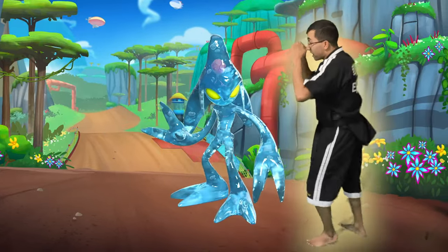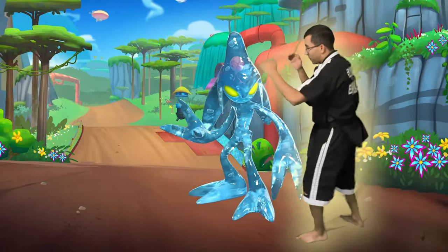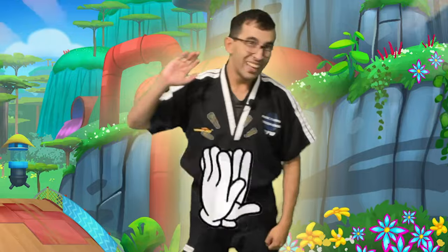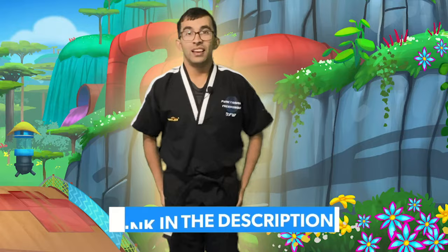Awesome, good. Let's do it again — everyone go up elbow, power elbow, knee, spinning back fist! Awesome. Again, one more time — up elbow, power elbow, knee, spinning back fist! Awesome, good job you guys. High five. Very, very good work today. If you really like this video, make sure you like it. I put in the description our Sonic 1 video — click the link down below to see another Sonic video. I'll see you guys there. Bye everyone, see you later!